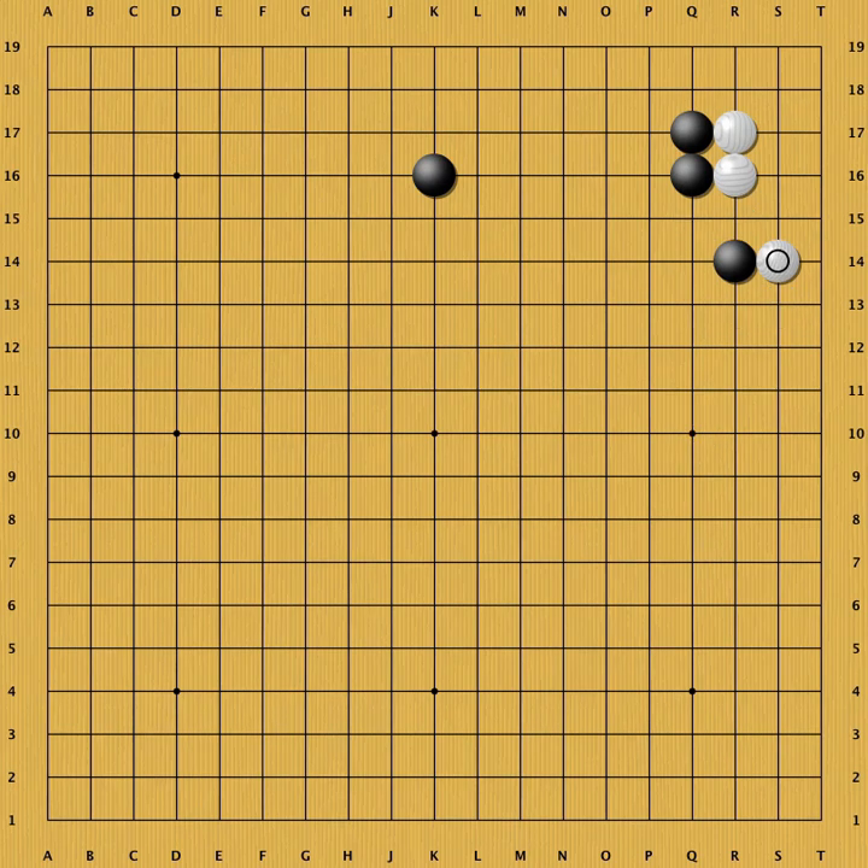Instead of playing somewhere else, black can also block if the right side is important. The following variation is a joseki. Black seals off both sides, but ends with gote. This position is very similar to the most basic san-san variation that we showed last week.